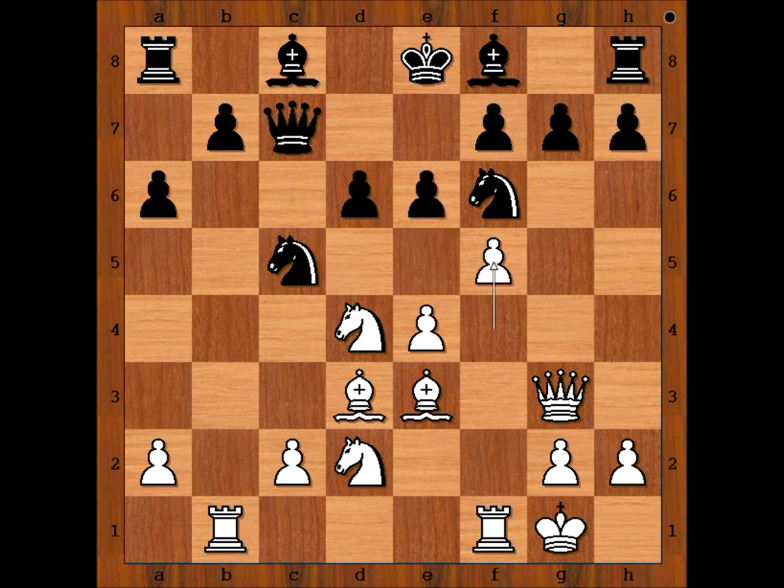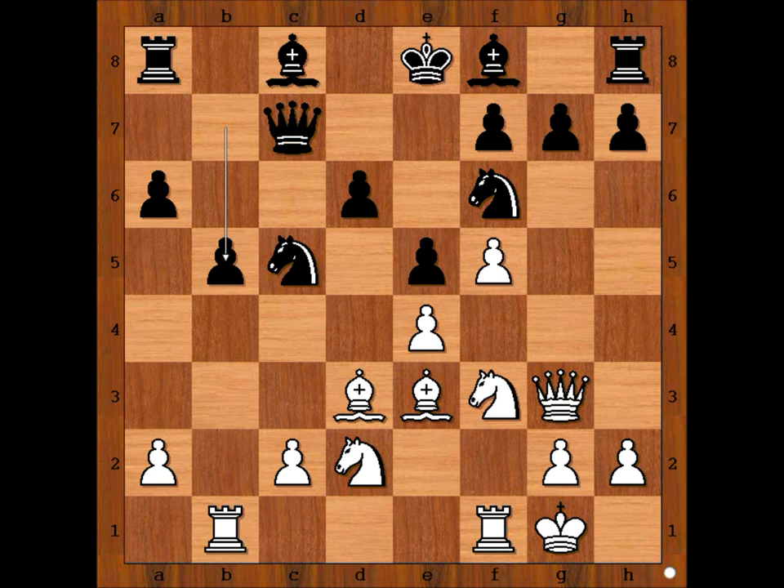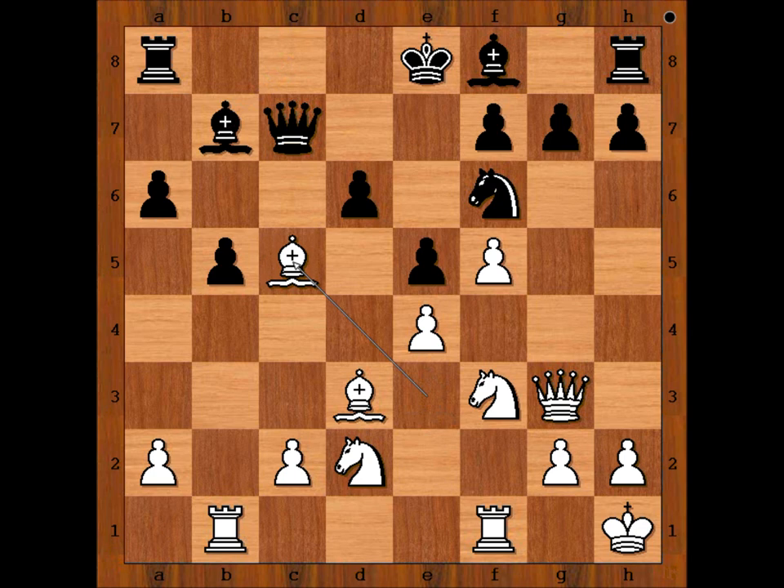E5 — opening the file would only benefit White. So Zhang Chongsheng played E5. Knight from F4 to F3, B5, King to H1 to avoid the checks along the A7-G1 diagonal. Bishop to B7, Bishop takes Knight on C5, Queen takes on C5 — and there is no check because the King is on H1.